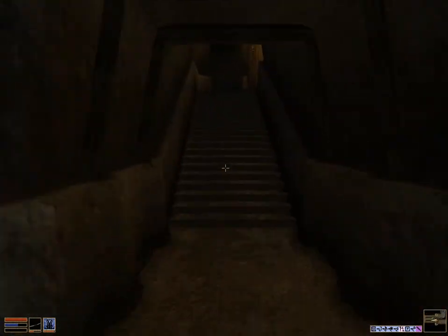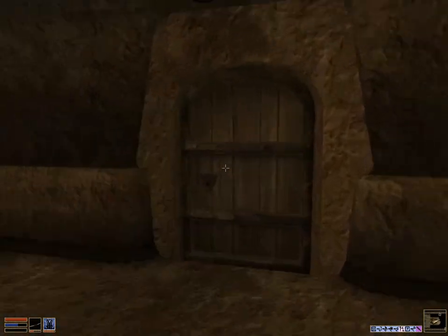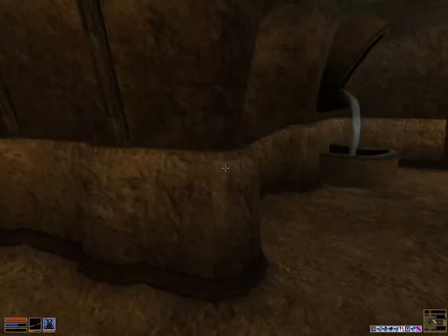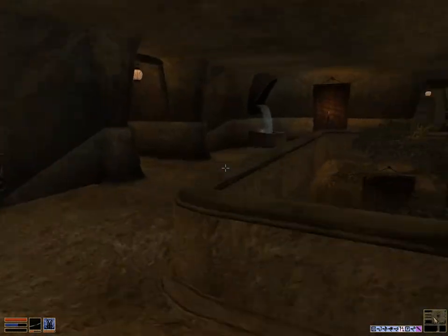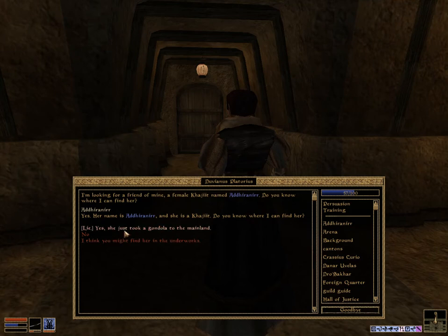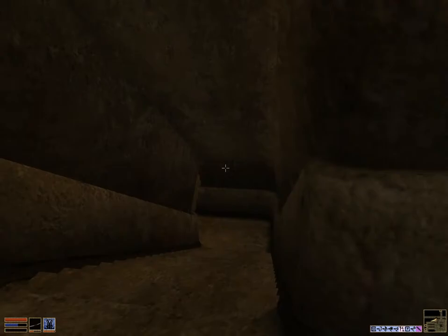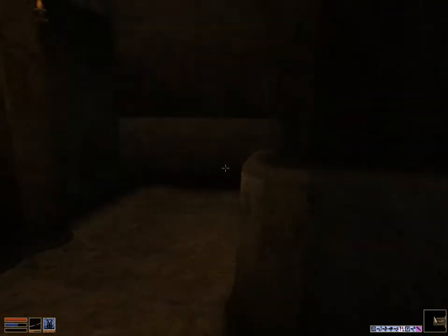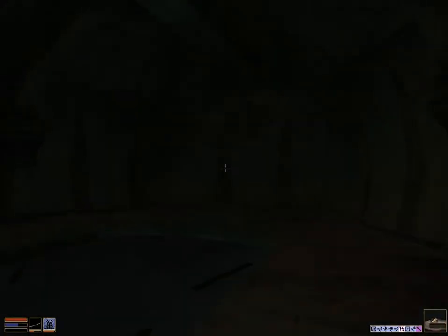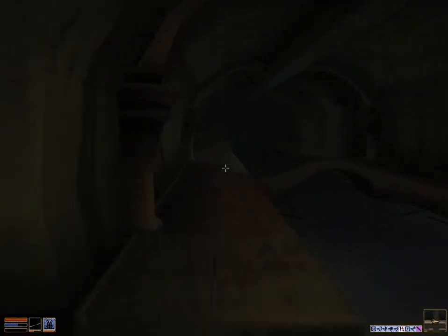We're going to head upstairs and talk to the tax collector. He is in the Waste Works, right upstairs from where we are. He's a well-dressed Breton — there he is. You can rat her out, but if you do you'll have to find information differently. What you want to do is lie to him and tell him that the Khajiit he's looking for just left for the gondola on the mainland. Then go back down into the Canal Works. It's easier to navigate the Canal Works than the Waste Works.